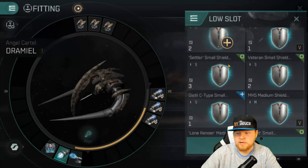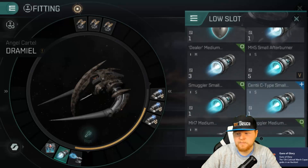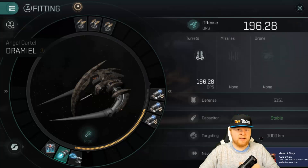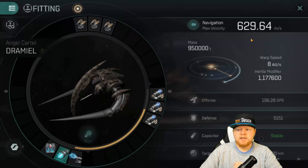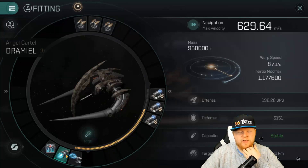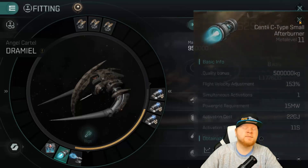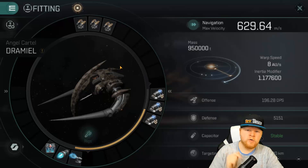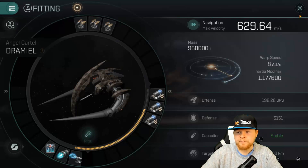And then I'm also going to swap out my micro warp drive for a Gisty C-type afterburner. I'm getting a little bit less in terms of total speed — 629 meters a second without the afterburner turned on. That afterburner is going to give me a 153% flight adjustment, a little bit of a jump there. Not as much as a micro warp drive obviously, but enough to really get me going, increasing my speed and making me a little bit harder to hit.